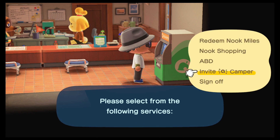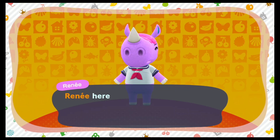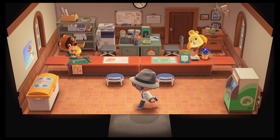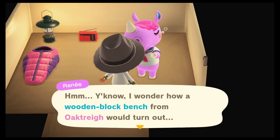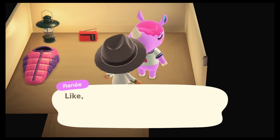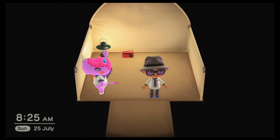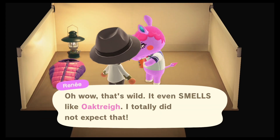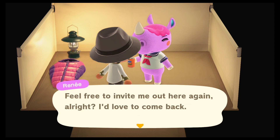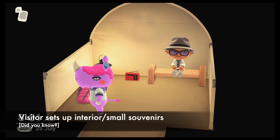This is now the next day — the second day we'd want to have Renee over, so we need to invite her again. She'll be immediately available. Let's see what DIY she gives us on the second day. She's asking for a wooden block bench. I think I've already got that one — and yes, that's one we already had. So it looks like we didn't get anything new. But on a side note, did you know that when you give the souvenir to the person at your campsite and return to the tent, they actually set it up? It seems to be only for interior or small souvenirs.